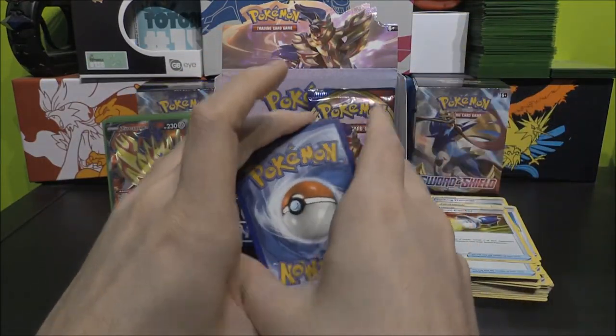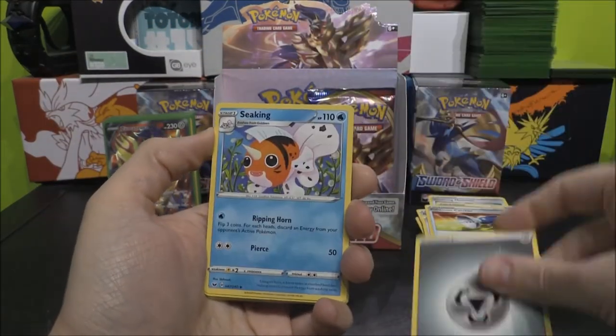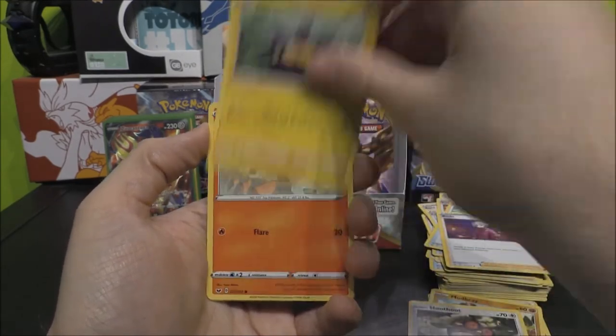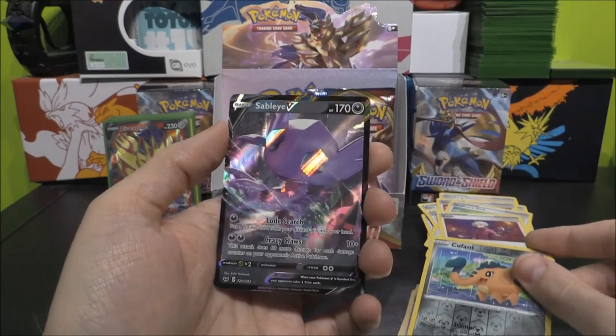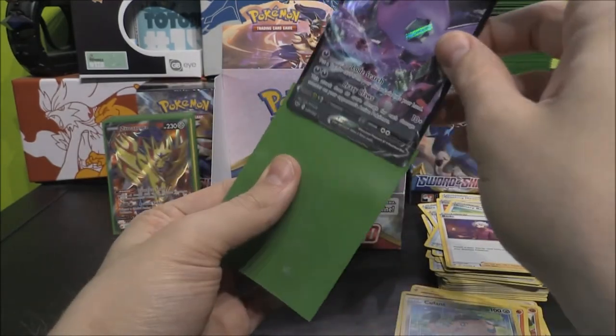Four to the front. Water? No, Metal. Metal Energy, Seaking, Ordinary Rod, Beedrill, Mudbray, Hoothoot, Pincurchin, Vulpix, Nickit, Cufant as our Reverse — and we have a Sableye V! Oh my goodness, that is insane! We set our sights for a Holo and we got ourselves a V. Very nice indeed. I love how up close they are — it's just so cool how they're jumping out of the card.